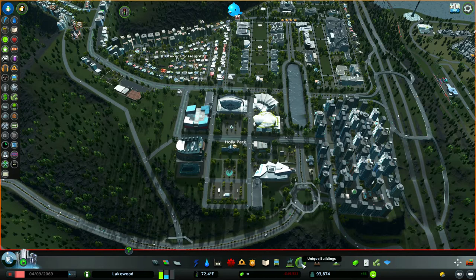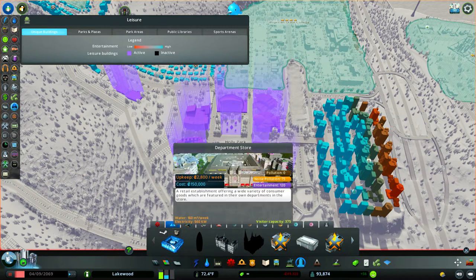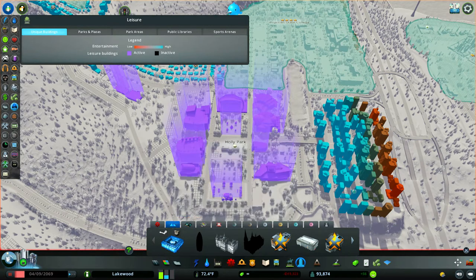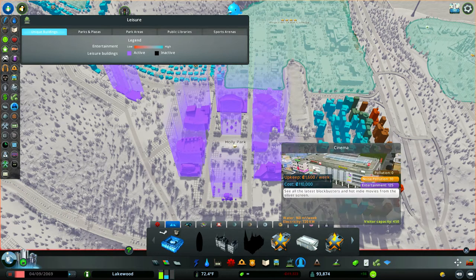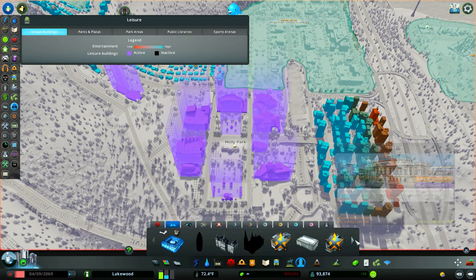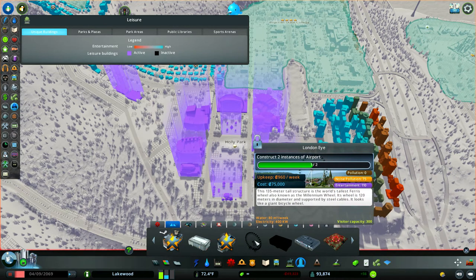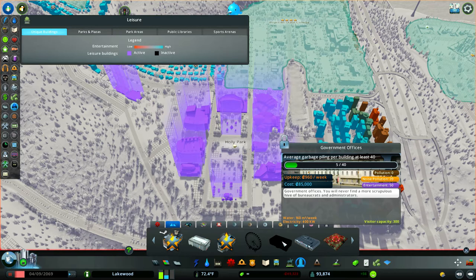The best way to do this is to find the unique buildings. If you go into the unique buildings menu there are a lot of different categories, including things like a department store, city hall, cinema, shopping center, and theater. Some of these you have to earn — like the London Eye, which requires two airports. Government offices actually bring people in, though the entertainment value is only about 50.